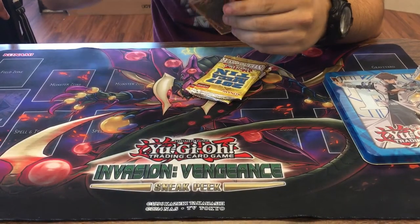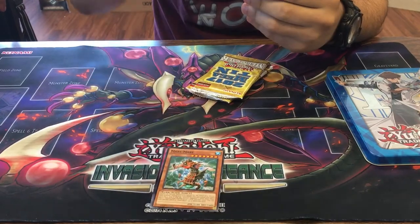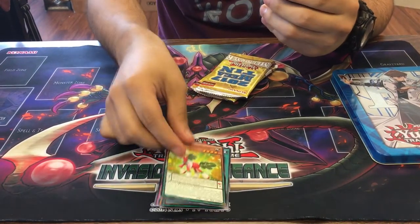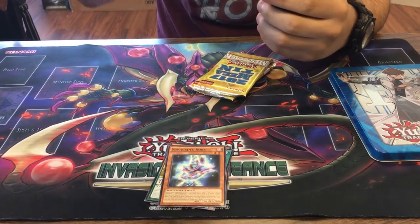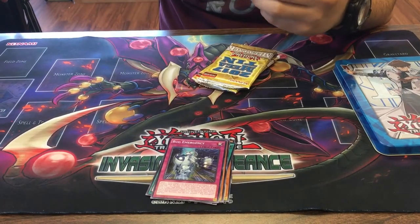We got Paleozoic Hallucigenia, Mare Mare, Terminal World Next, Perform Pal Red-Eyes Horse, Magician's Robe, Bug Emergency. So we got True King, Lithosagym the Disaster.